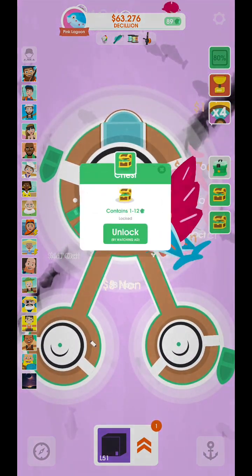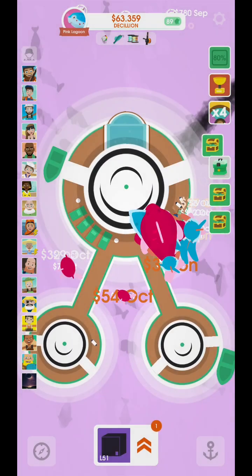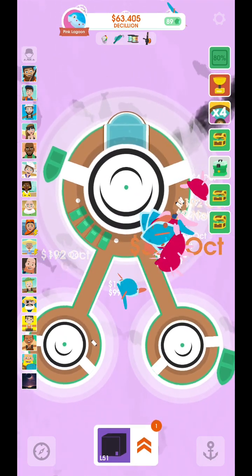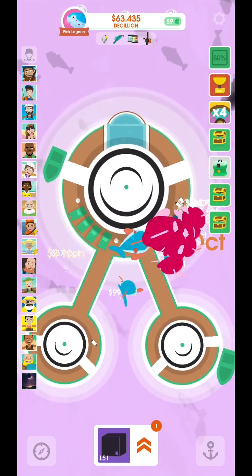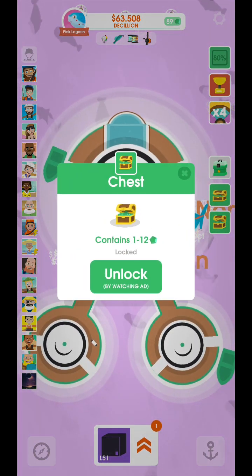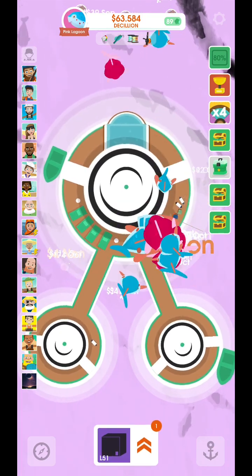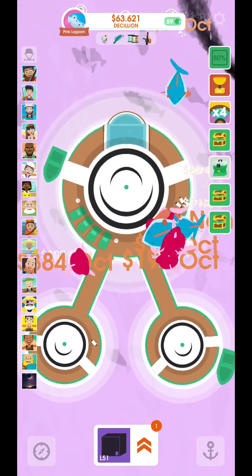Number one, you can get these chests. If you have the mechanic crew member, you can leave your boyos while leaving the game — AFK overnight, while you're sleeping, etc. It will collect chests, item boxes, and shipments for you. You can see my usual boyo placement right here, by the way. This is where I usually place them.